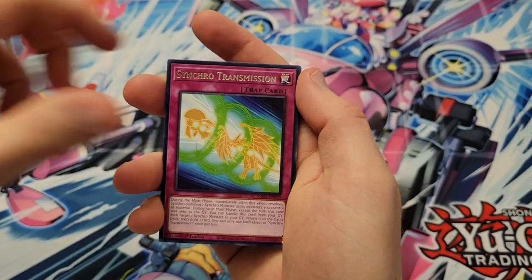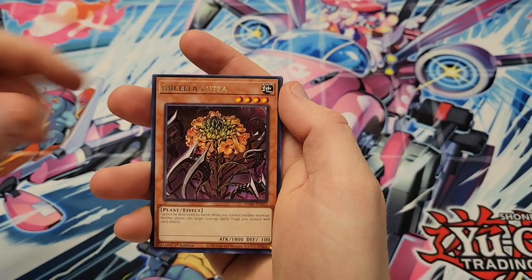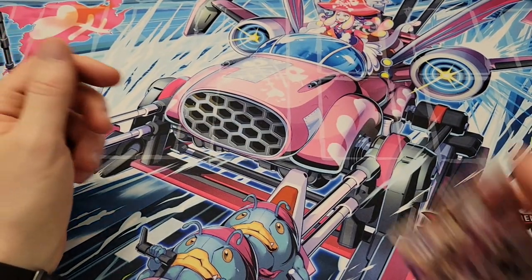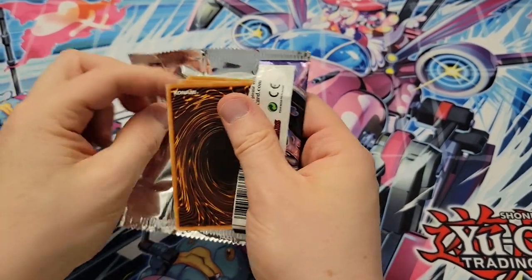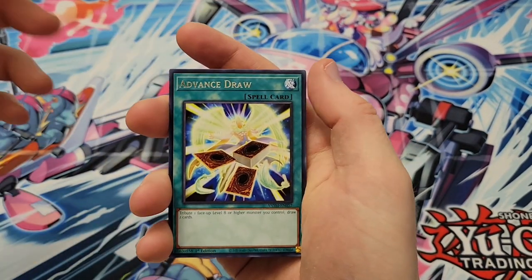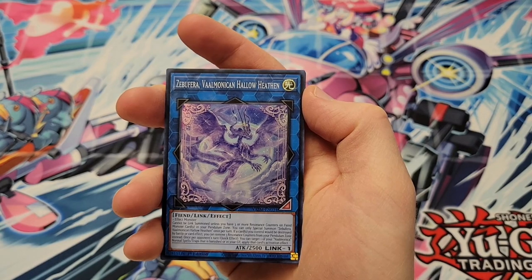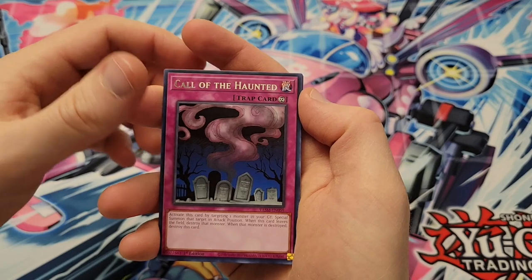We got Arch Nemesis, we got Synchro Transmission, we got Mementotlan Mace, Stained Glass of Light and Dark, and we got an Arch Lord Christia rare. Like I said, hit or miss in terms of what they're worth. Some of these ultra rares are really good — the Centurion cards — and it's got Dark Honest here as well.